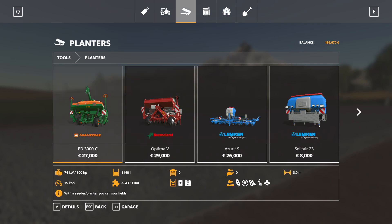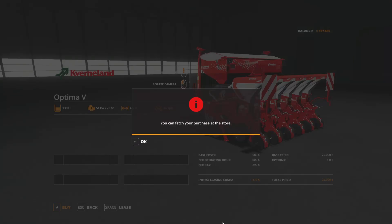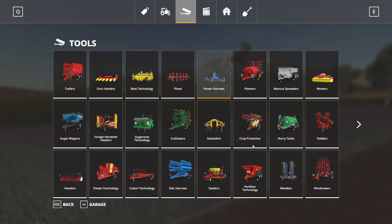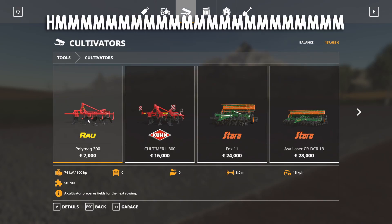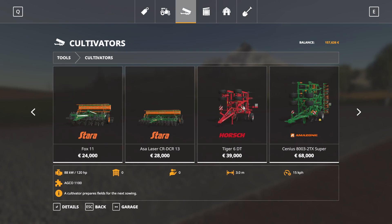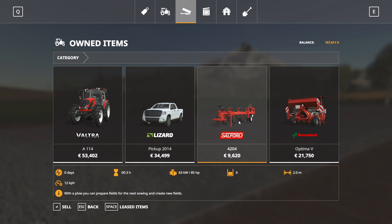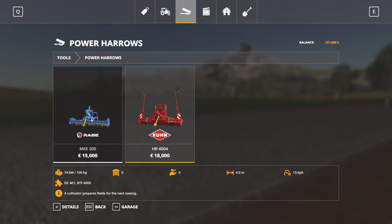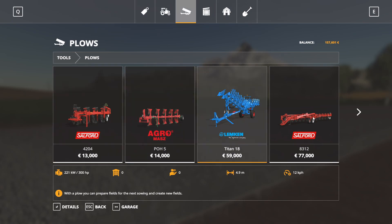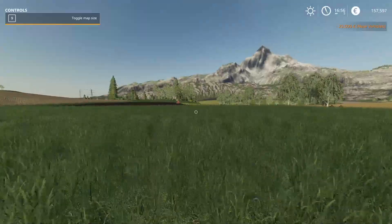I'm gonna bite the bullet and buy this planter — that seems like a pretty good buy. These over here are power harrows, I think we need those after plowing the fields. What does a cultivator do exactly? Okay, a cultivator prepares the next sowing of the fields. To be honest guys, I still have absolutely no idea what I'm doing here. To plow, you can prepare fields for the next sowing and create new fields — these are just for preparing for the next sowing.